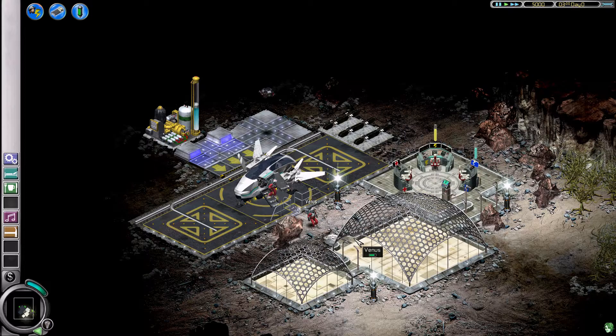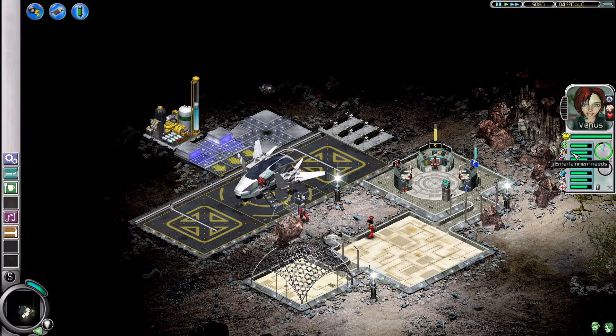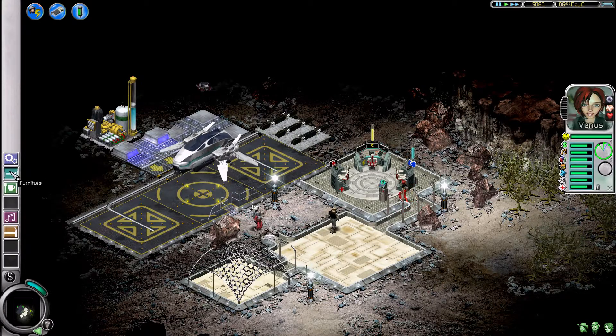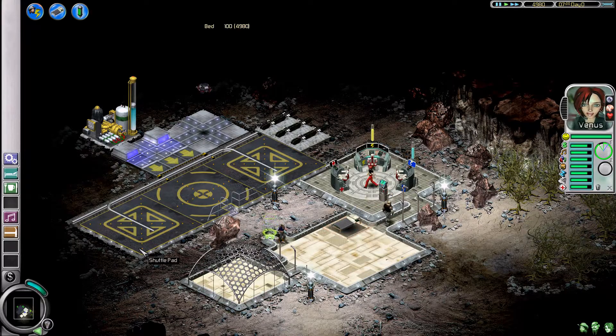You're in space and colonists move in and they have needs. So Venus here has financial needs, entertainment needs, human contact, food needs, sleep needs, hygiene needs, and health — it's like The Sims in space. And you're supposed to build stuff, so we can build a bed right here.